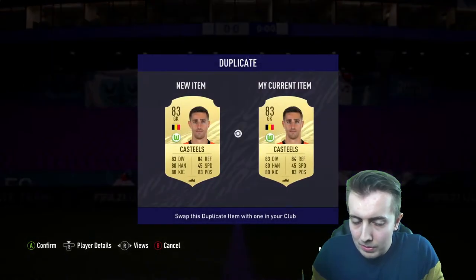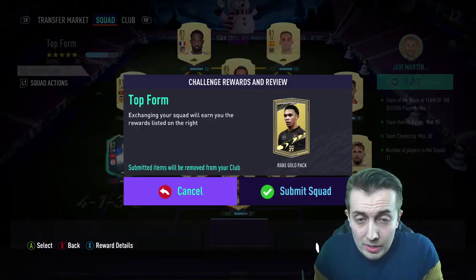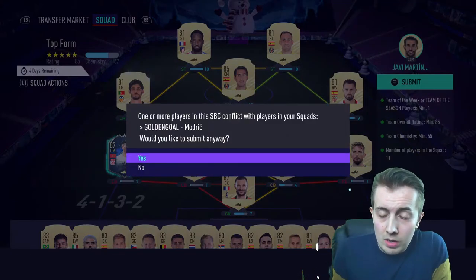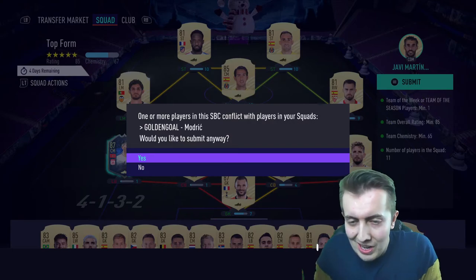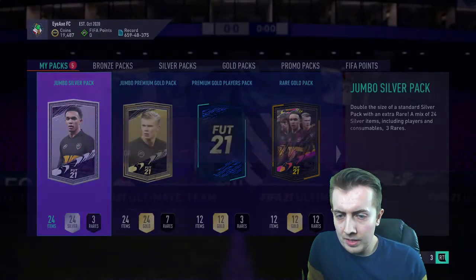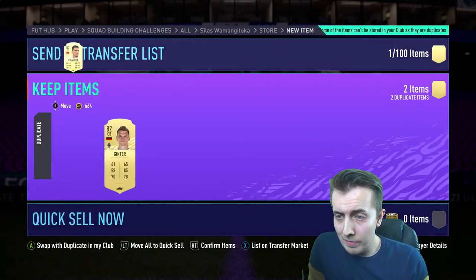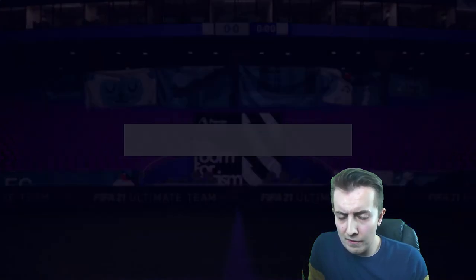Big dub — humongous dubbingtons! Let's go! So there is the first squad dispatched of, with Luka Modric in there who we happily got rid of. Now we can put him back into the club and possibly use him for the 84 SBC as well actually.